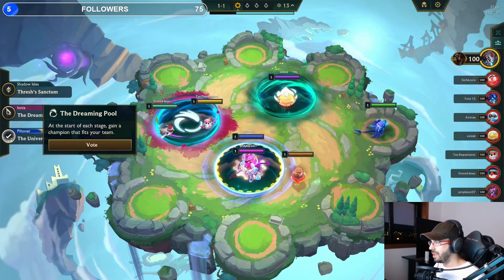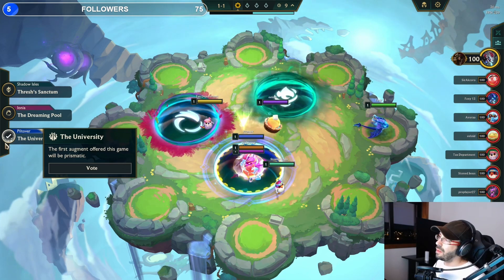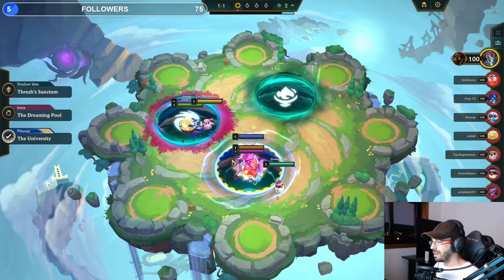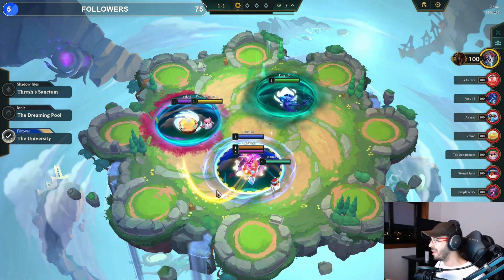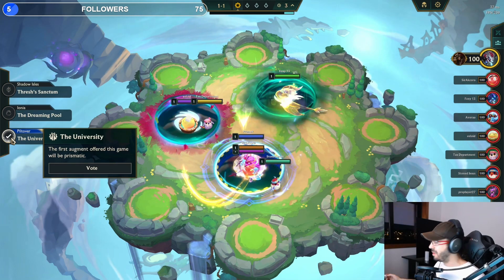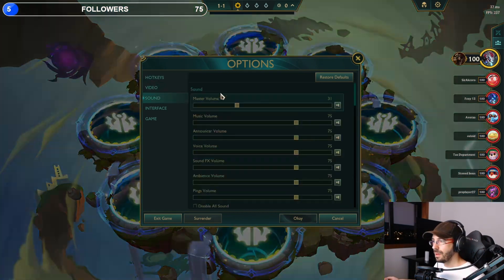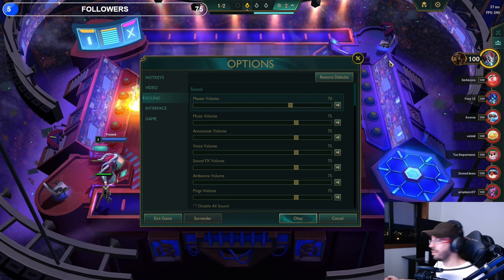Yeah, we get a free prismatic with TF. Items roll by itself and we get a random prismatic item — not pristine, prismatic. I forgot to bring the sound up.